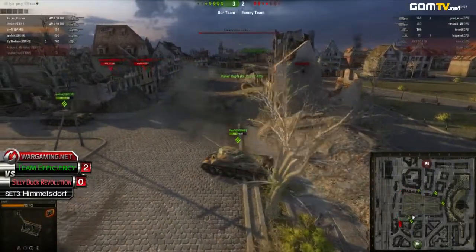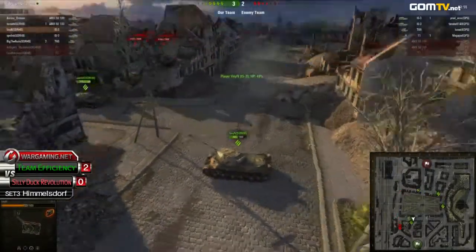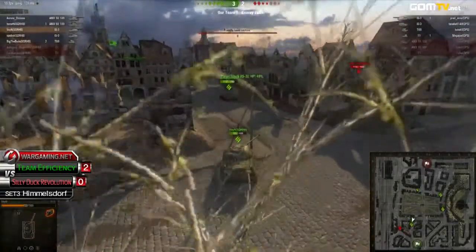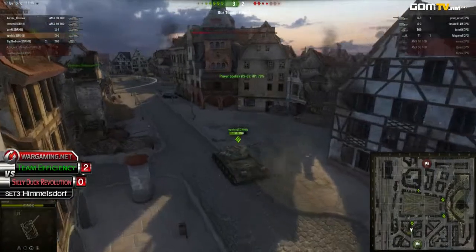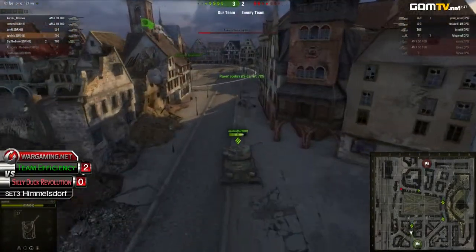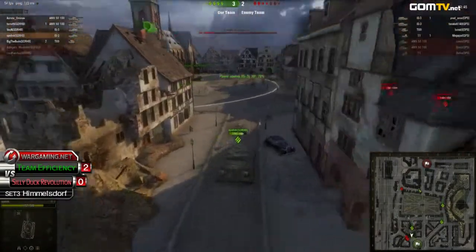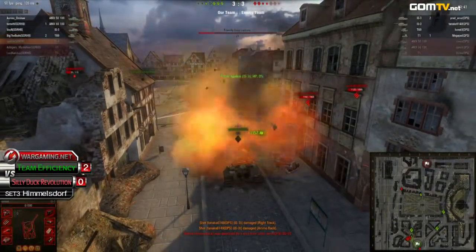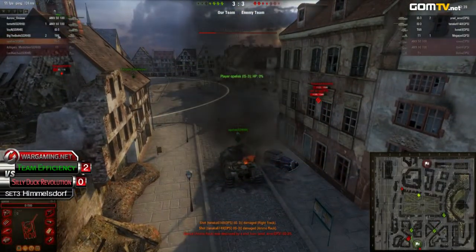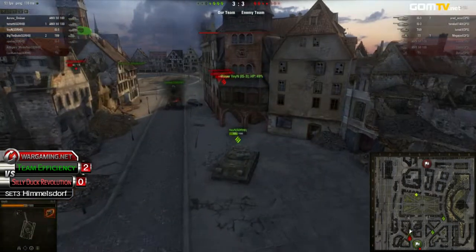Silly Dogs doing some nice damage onto the other members of Team Efficiency, and I definitely have to say Silly Dogs will most likely win this set. They are slowly taking more and more control of this map. But Obelisk is really deep — and he gets taken down. So now it's a four on three.